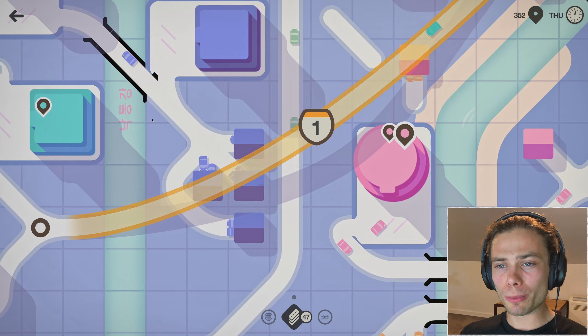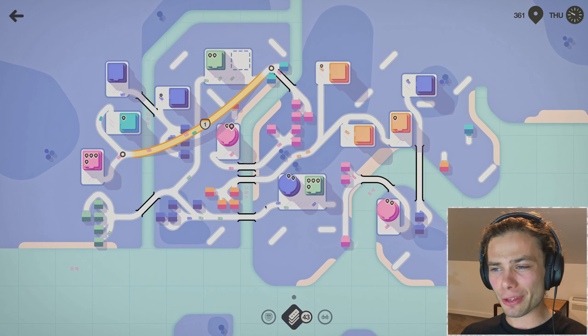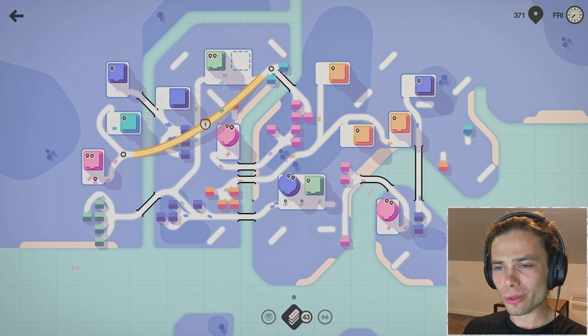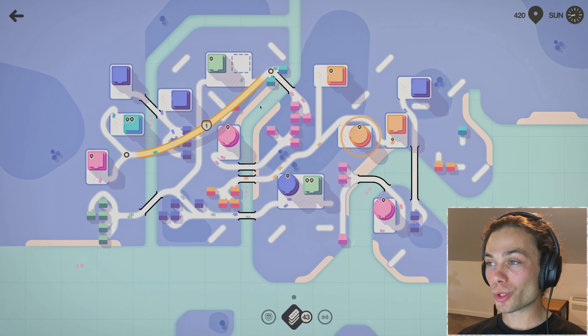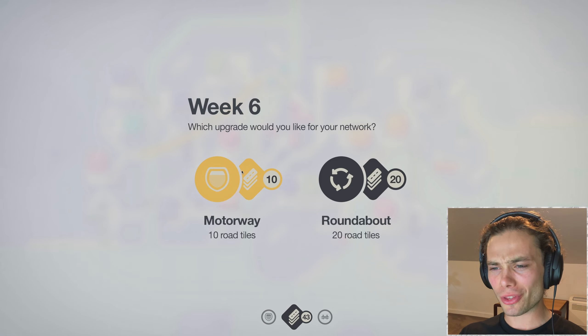Everything's already sharing as is — two buildings over here just upgraded, that's fine. But yeah, there were just bridges galore, and it's giving me two more. Can you imagine if it didn't give me two? At least with this many buildings, my score should start to explode — already at 400 points. Week six gave me a motorway. I would love a roundabout as well just because everything's mixing, but a motorway is definitely nice.